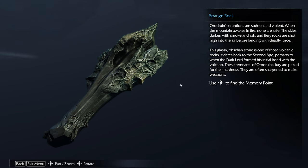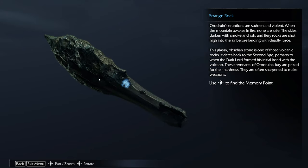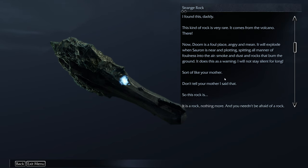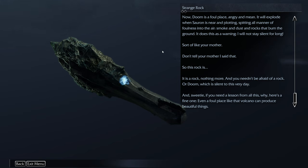Strange Rock artifact. If you want to read it, you can just pause the video. 'Where did you get off to, child?' 'I found this, daddy.' 'This kind of rock is very rare — it comes from the volcano. Doom is a foul place, angry and mean. It will explode when Sauron is near, spitting all manner of foulness into the air — smoke and dust and rocks that burn the ground. If it does this as a warning, I will not stay silent for long — sort of like your mother. Don't tell your mother. So this rock is... it is a rock, nothing more. And you needn't be afraid of a rock, or doom, which is silent to this very day. Even a foul place like that volcano can produce beautiful things.'